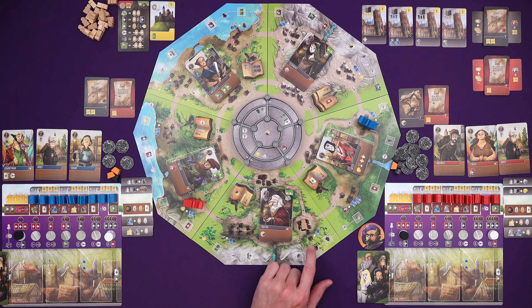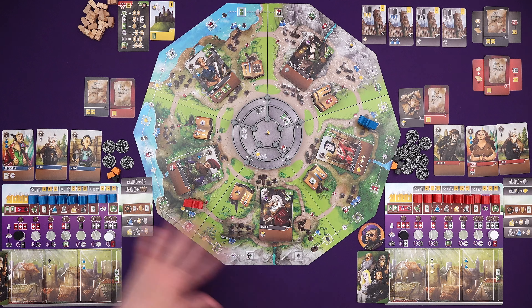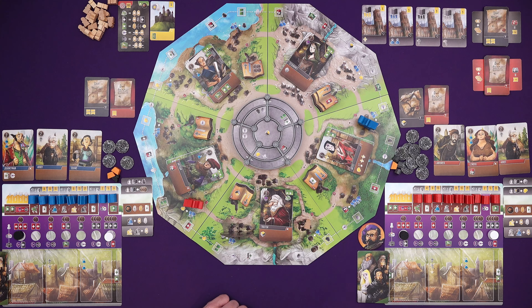We drew one extra player card and put one Overlord worker in that numbered location. If you are completely new to Viscounts of the West Kingdom, I will explain everything that I'm doing, and I also did a solo playthrough if you'd like to see how that goes. But yeah, let's do this.